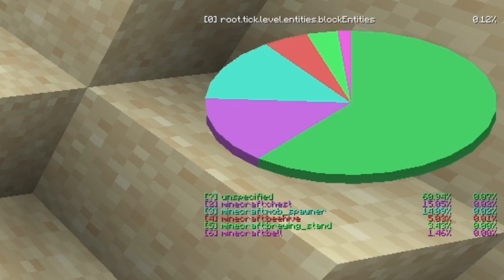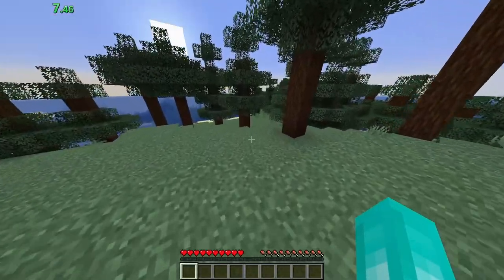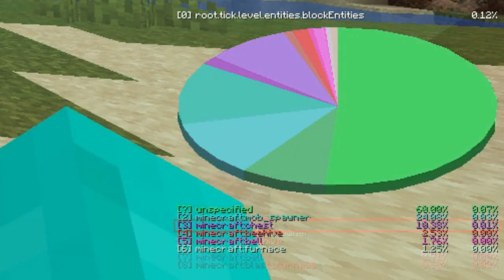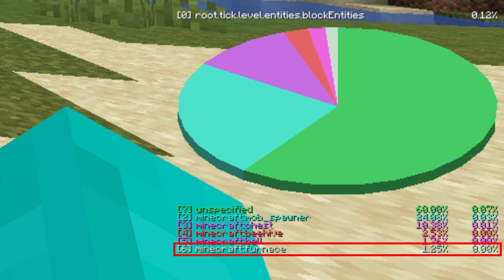In the overworld, it can tell you if there's a village nearby, what type it is, and whether it has a blacksmith or not. If you see a bell, there's a village nearby. If you see a campfire, you know it's probably in a taiga biome. If a village is in a plains or a desert biome, seeing a furnace means that there is a blacksmith.